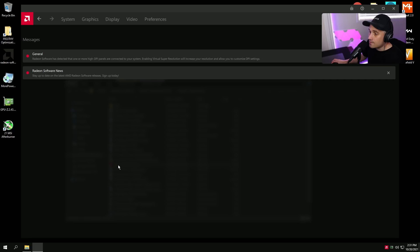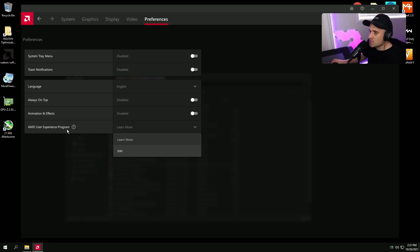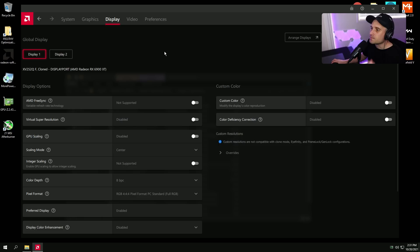Let's go to AMD driver settings — there's some really cool stuff in here. Go to Preferences. I like to turn all the annoying notification stuff off, and make sure you're opted out of the AMD User Experience Program. If you accidentally checked that, click Opt Out.